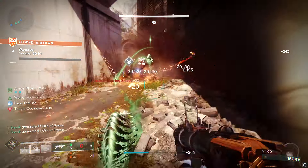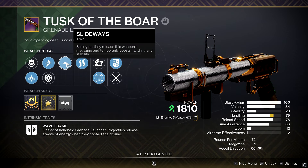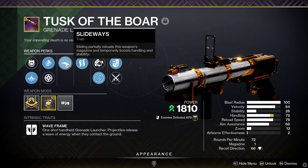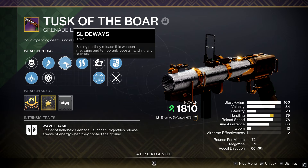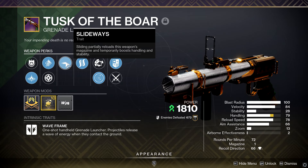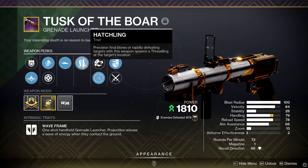Now let's talk about the star of the show — the weapon that synergizes with the entire build: Tusk of the Boar. For my roll, I went with Slideways, which is basically walmart-brand Slideshot. You shoot, slide, get a new bullet, and shoot again, but there's a small cooldown after you've done it once. Fun fact: you can shoot that second bullet, switch weapons, swap back to Tusk of the Boar, and then slide again without waiting for the cooldown — so we're using this as a reload machine.